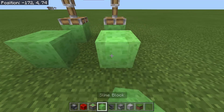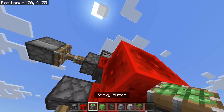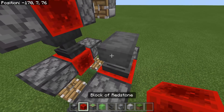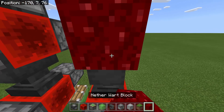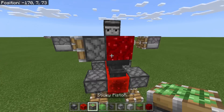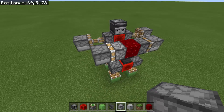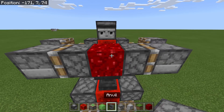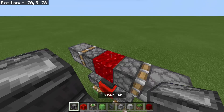For the second robot, we need a block of redstone going that way, a sticky piston facing down for the feet, and the anvil. This time, instead of a block of redstone we're going to use a nether wart block, so it will not activate the sticky piston. These two robots are different — the first one has extended arms and this one does not. Now let's put the observer block for the head.